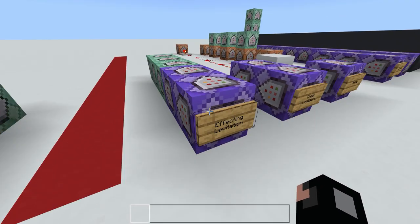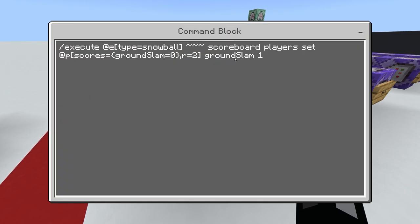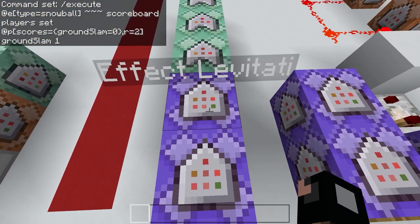To make the actual jumping effect, now that the player is in the scoreboard, we need a repeating always-active command block that constantly executes at the position of the snowball. It tries to set the closest player who has a score of zero in the grand slam scoreboard, within a radius of two from the snowball, to a score of one.